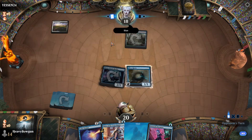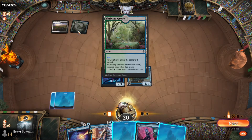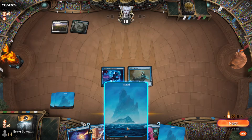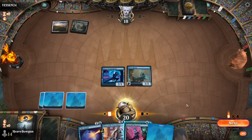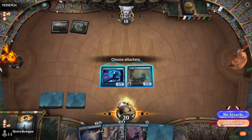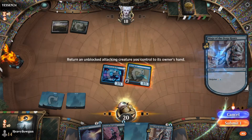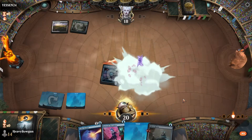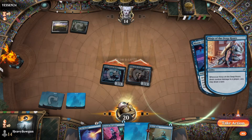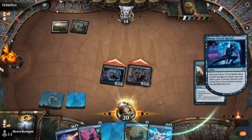So my opponent is on black, white - ooh, look at this - black, white, green, blue. Interesting. I'm not sure what that represents. But I will play another ninja here and let's get our card draw going. So we've basically already unmulliganed. And look at that, that's our counterspell.